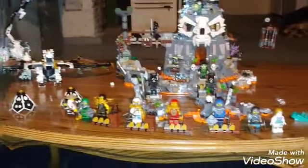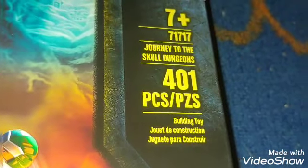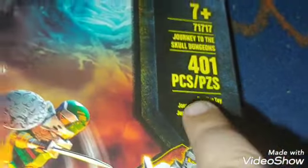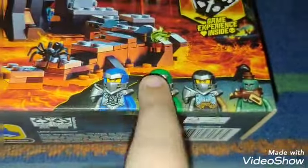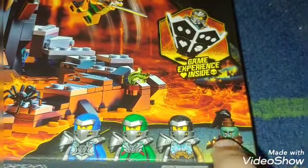Hey guys, Thomas from the President here, and today we're going to be unboxing Journey to the Skull Journey. This is set 717. It has 401 pieces, and it comes with three ninjas — you already know these — and Moe.